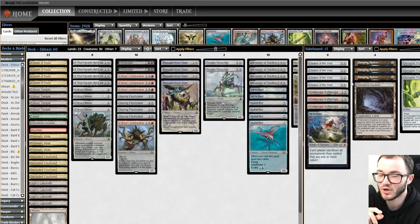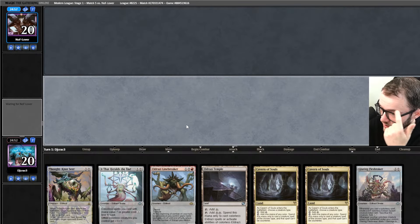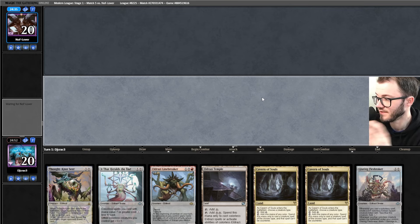If you want to give the deck a try, the decklist will be in the description below. We're going to play best-of-three Modern. Opening hand — I like this one, this is a really good one. I'm on the play. Turn one, turn two, turn three — solid play sequence. Not bad; turn one setup, turn two Fleshraker, turn three we're rolling.